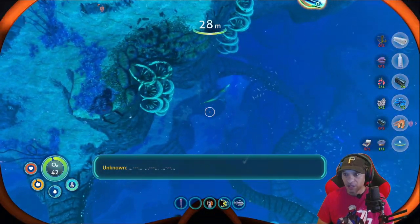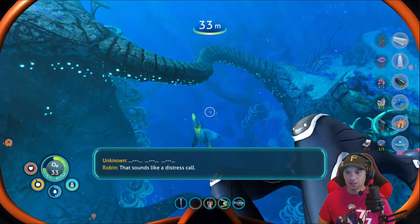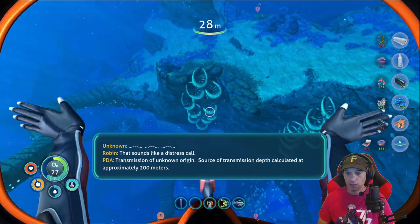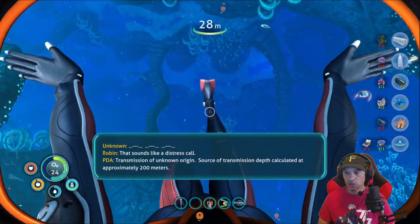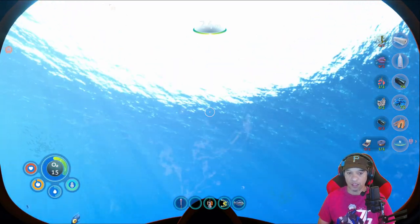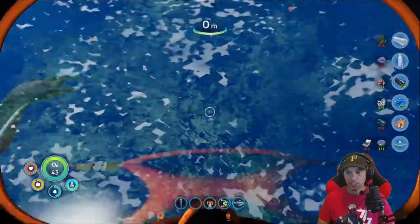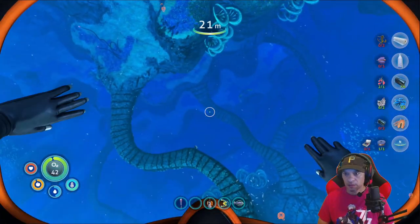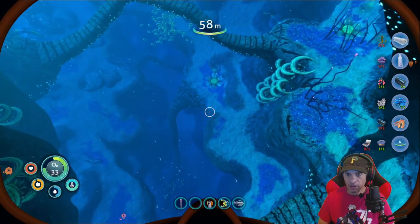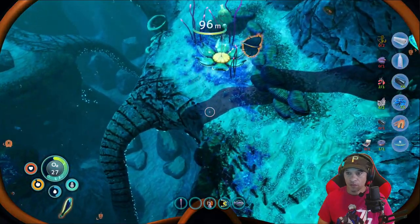Uh oh, look at this guy — who's this? Unknown. I know it's unknown. Transmission of unknown origin — source of transmission depth calculated at approximately 200 meters. 200 meters — I don't know if we can go down that far, guys. Let's get some oxygen real quick. I don't think we can go down 200 meters to see what that distress signal was and make it back up. But let's do that. This guy right here doesn't look too friendly. I think there's an oxygen thing plant here.